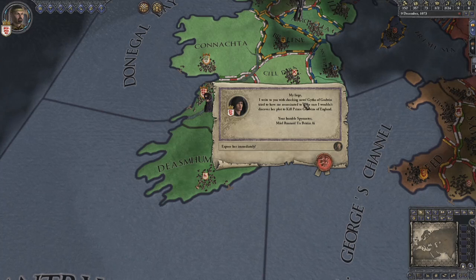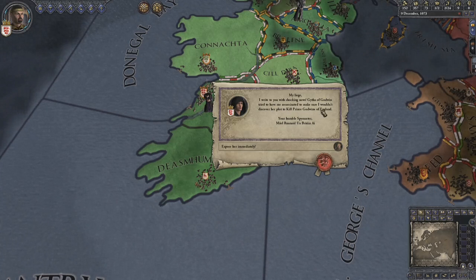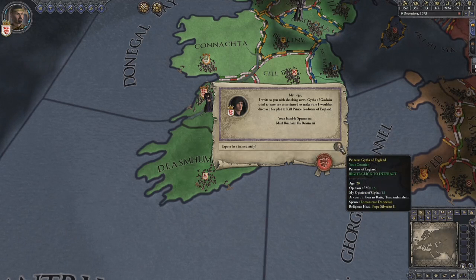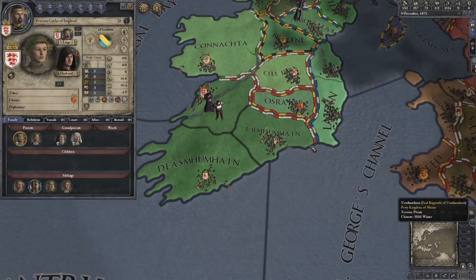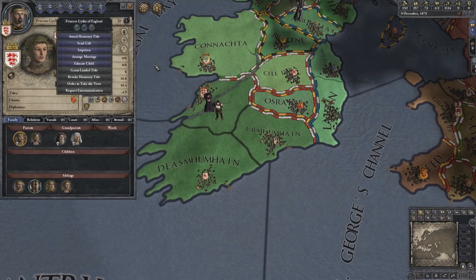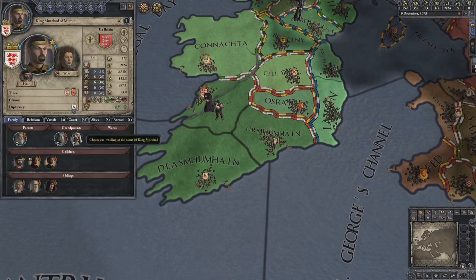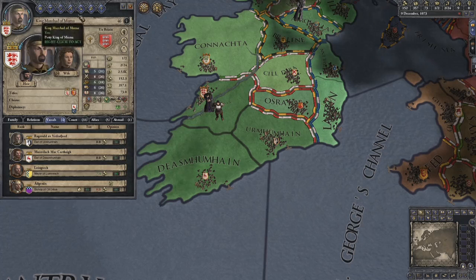Well, these are all right - you with shocking news: Githa of Godwin tried to have me assassinated to make sure I wouldn't discover her plot to kill Prince Godwin of England. Your humble spymaster. Expose her immediately.